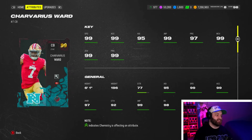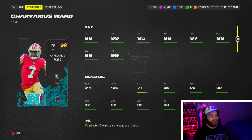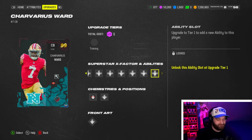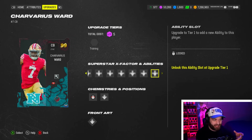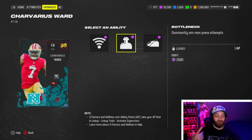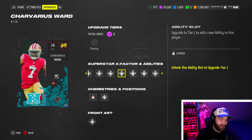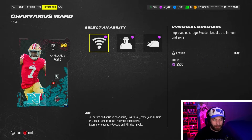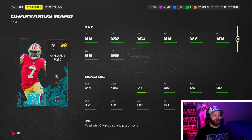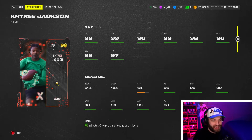At number 2, Charvarius Ward has 99 speed and 99 basically everywhere you need, at 6'1". He fits every scheme possible — zone, cover zero bottleneck, and two-man-under. For zone you run universal; for two-man-under you run universal; for cover zero you run bottleneck with every man ability. You can also stack acrobat and bench press for the zone meta. It's crazy he's only number 2, but wait until you see number 1.